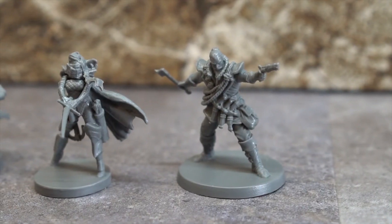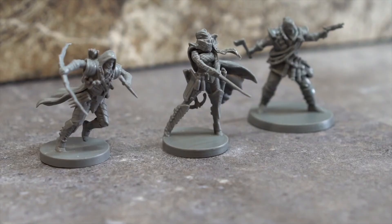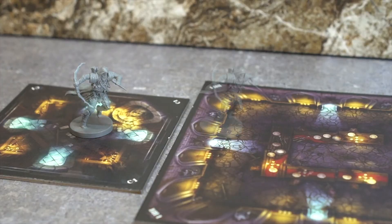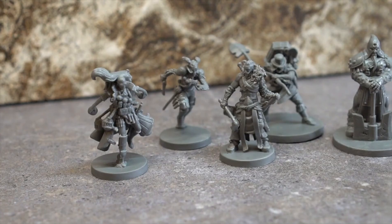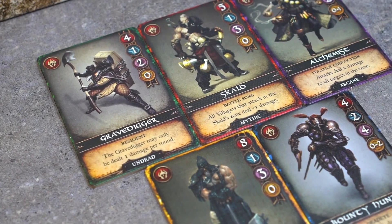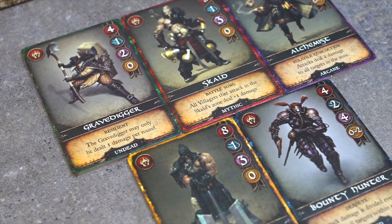Hunters are more dangerous than villagers as they have 1 health, 1 attack, and 1 range, allowing them to attack from an adjacent zone. They also move a single zone. Town heroes are those adventurers who have come a long way to see your downfall. They each have unique stats and abilities, which will be gone over in a future video.